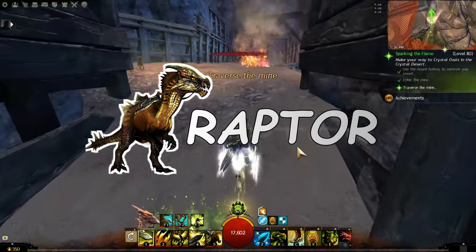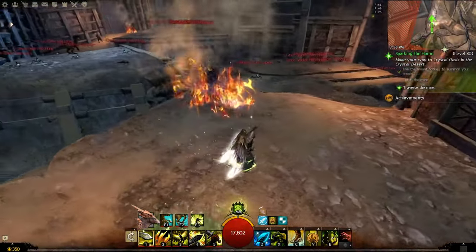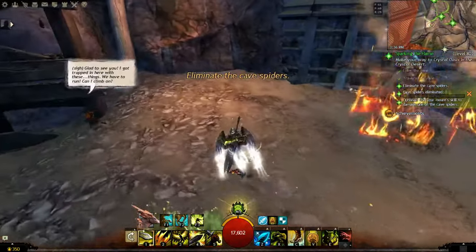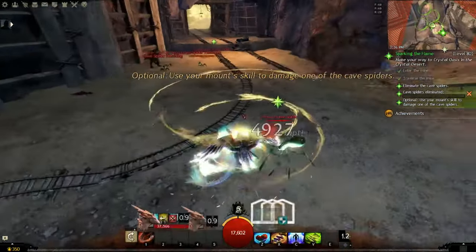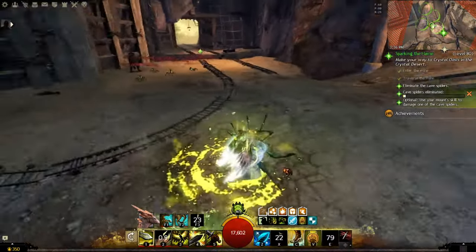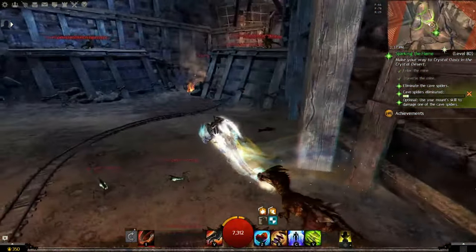The first mount you encounter in Guild Wars 2 is the Raptor. Its movement ability is called Leap, and it allows you to perform long-distance jumps, which are very useful to cross over rivers, canyons, and other similar obstacles. The Raptor can also engage enemies with a tail attack that pulls them towards you, of course if you have the proper mastery.